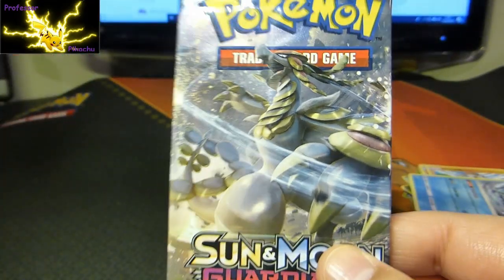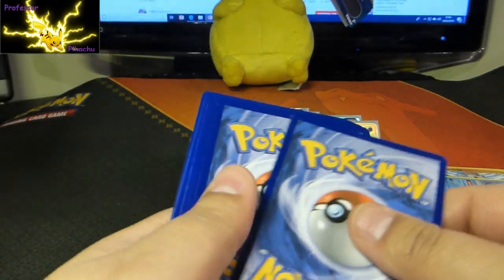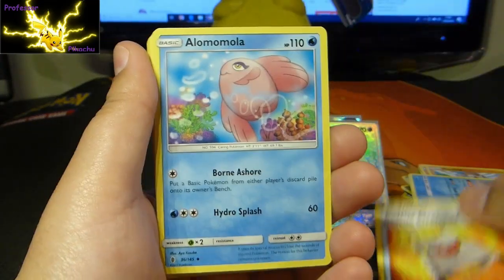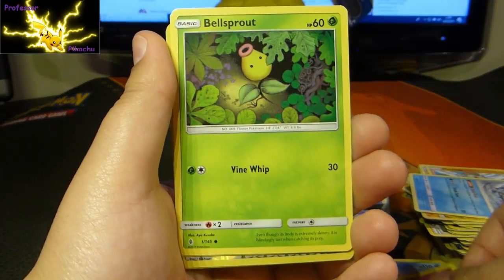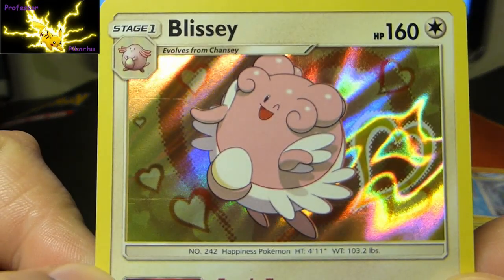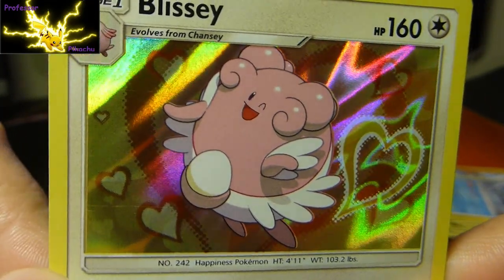Okay guys, last pack — are we going to get some last pack magic? Never know. I keep covering it with my thumb — the code card. That's pretty cute, I like that. Bellsprout, Gligar, Bewear again, and then guys — to finish off, we've got a Blissey Holo! And actually, very fitting, because I filmed this on the 14th of February, and you got all the love hearts.